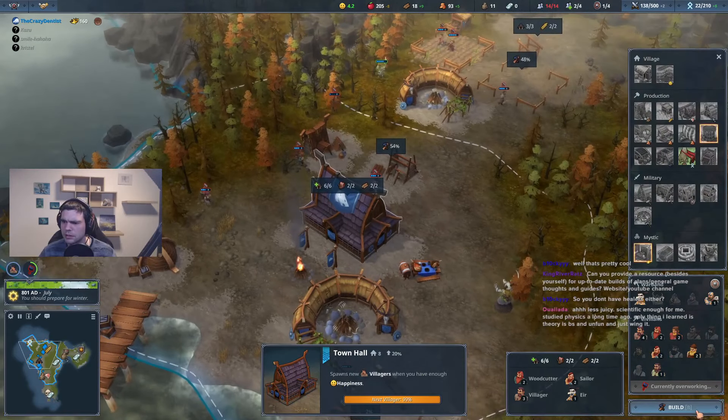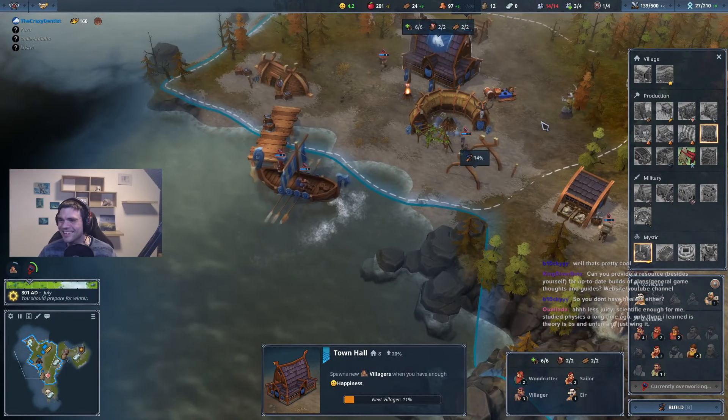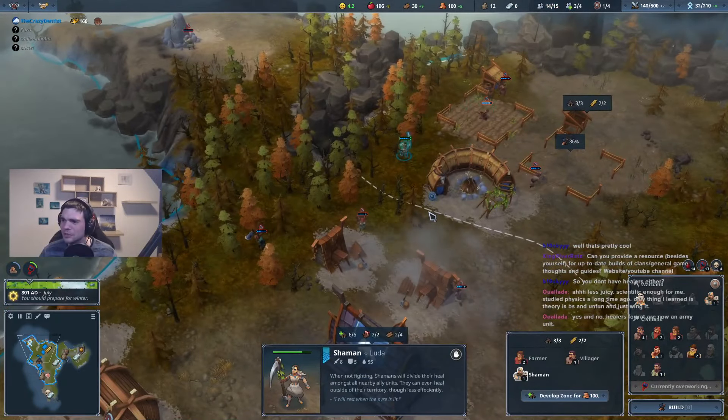You cannot build healers — I'm pretty sure. I never thought about it on red. Like I never had the thought on red: okay, I need healers right now. Because your units can't do it as well, right? They can usually do it a little better.